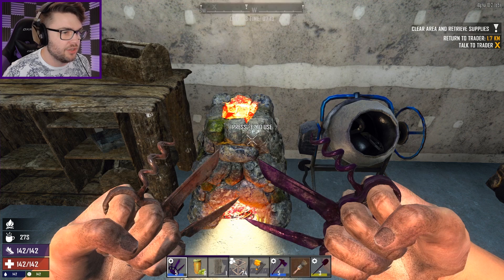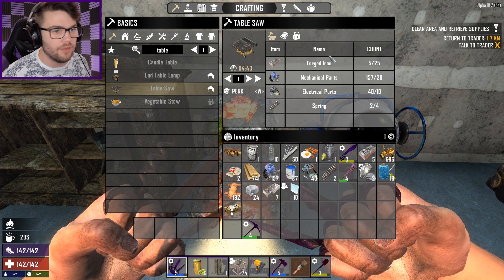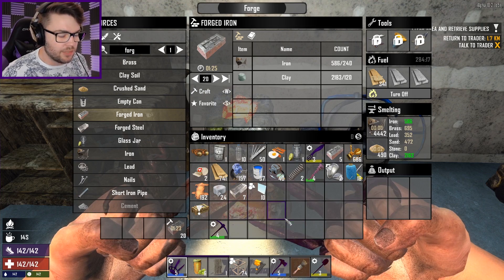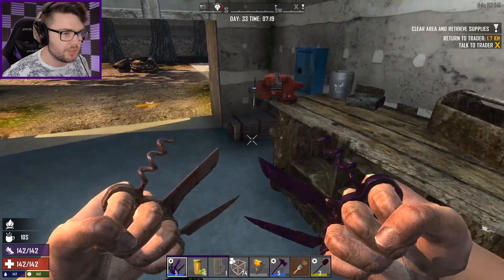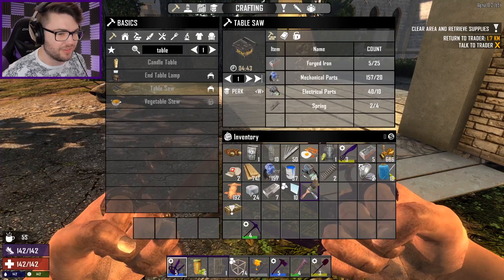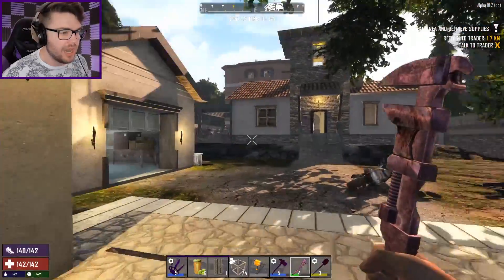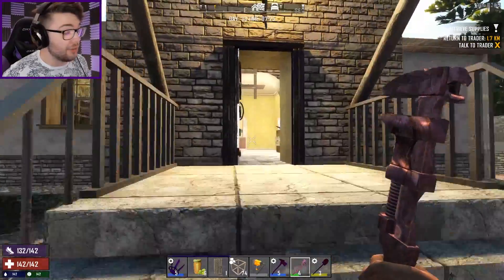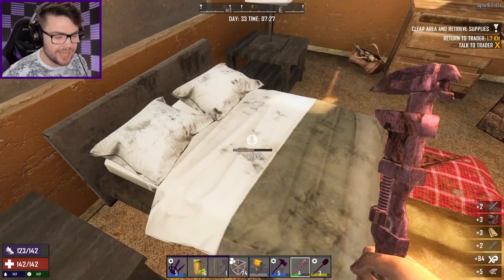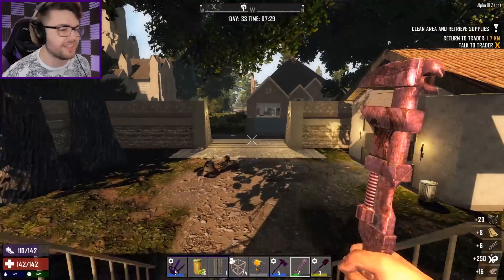I need to make myself some forged iron. How many do I actually need for the table saw? I need another 20 forged iron - I can do that. Things are really cooking along now. Still need two springs though, and I have none. So let's go find ourselves a car or a bed. I have a bed inside, and with the table saw I know I can make myself another bed, so I can get rid of my bedroll and use an actual bed. Let's take you apart - it's all for the greater good. I promise I'll build a new one for myself later, my own bed rather than sleeping in someone else's. Get the table saw on the go.